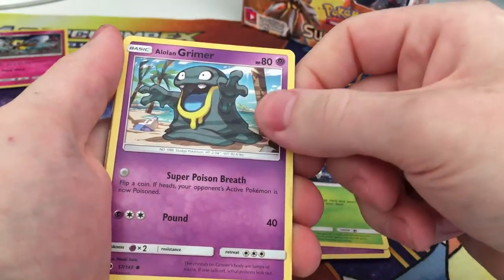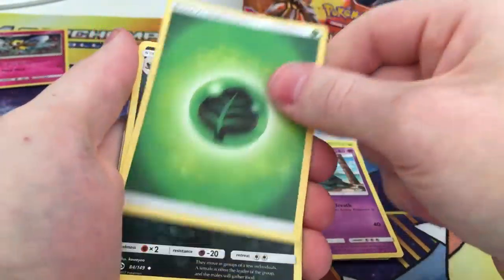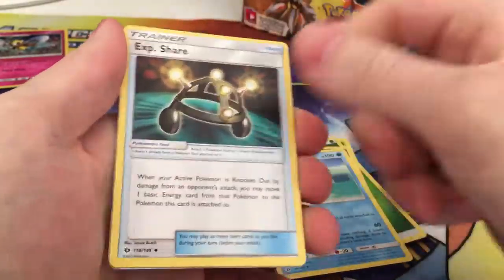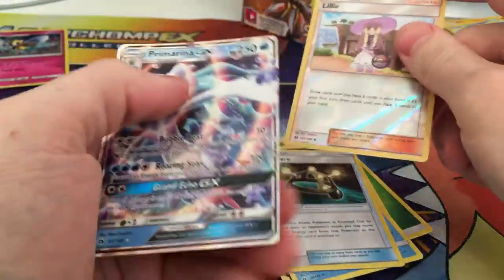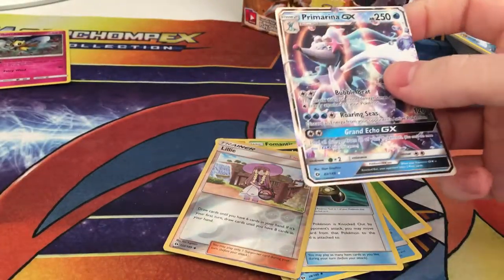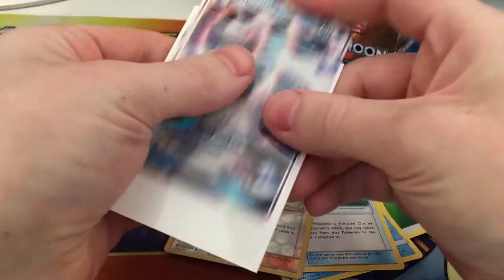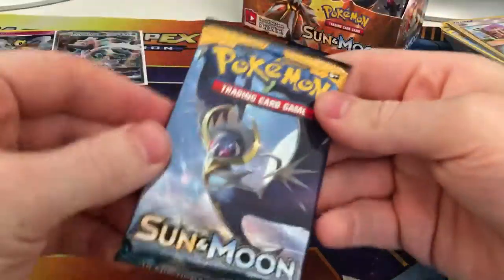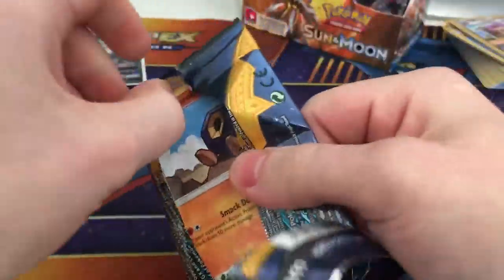I think I saw something in this pack, so I'm looking forward to seeing what I get. And that's a Sandygast taking in the beginning. Regen Roller. Cosmog. Formantis. Alolan Grimer again. Grass Energy. Croconaw. Pelipper. Experience Share. Reverse Rare Lillie and a Primarina GX, which is getting sleeved up right now. So not a bad pack there, I'm quite happy with that.